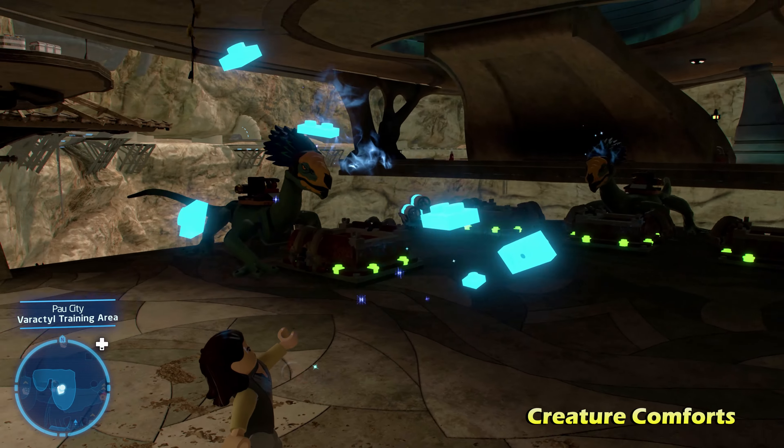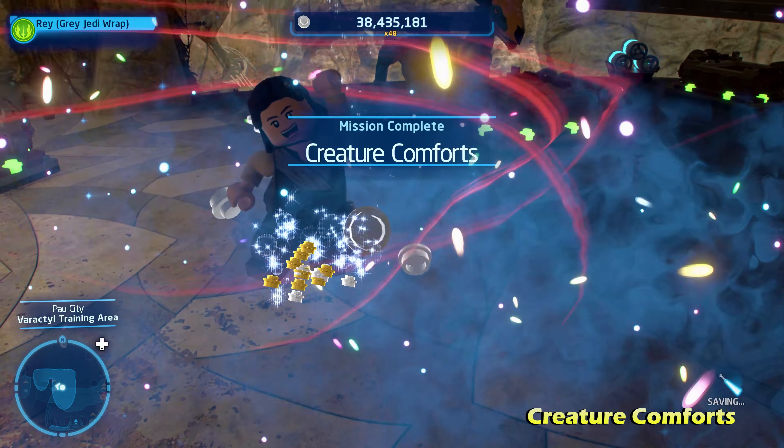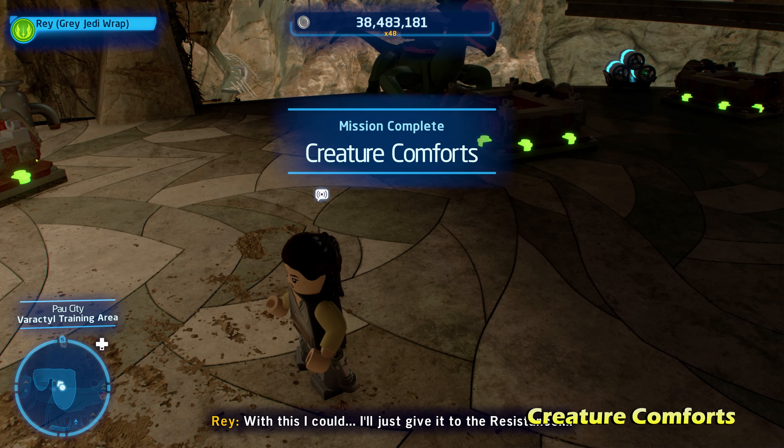Next we're going to do Welcome to Paw City. All you have to do is get up to this high vantage point and jump across with a double-jumping character to get the Kyber Brick for Welcome to Paw City.